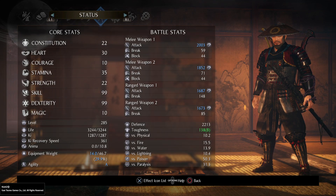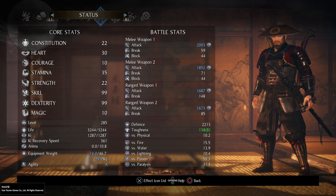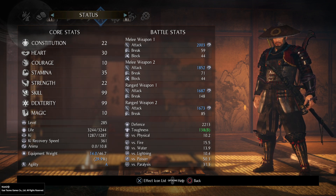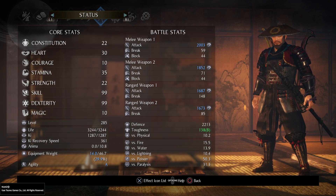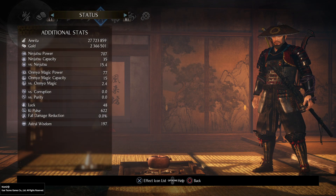For stats: you need 22 constitution and strength for using all gear, 35 stamina for staying with A-grade agility, 99 dexterity and skill for damage with weapons and Ninjutsu, and 10 courage and magic just for how much you're getting from those points. Rest of the points I'm spending in Heart for a larger ki pool. This is an in-game build, but you can take some points from dexterity and skill if you really need to.